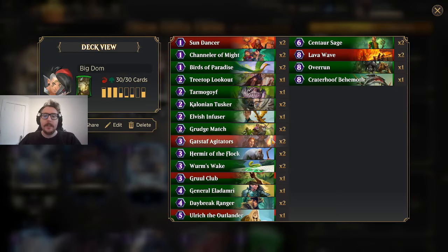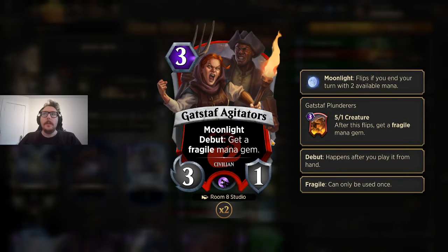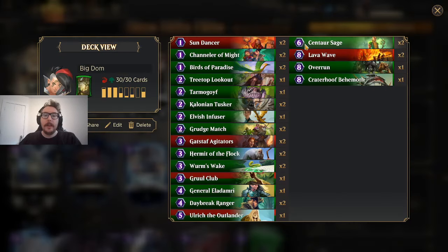It feels pretty bad when you only get 1 Fragile Mana Gem off Agitators. When you get 2, it just feels so worth it — you've invested 3 mana to get 2 mana back that you can use later. In a mirror match, I saw an opponent block with their Agitators before it had flipped. They definitely had the option not to do that. It has a really advantageous effect for what we're trying to do.